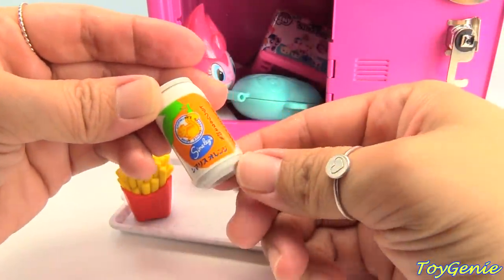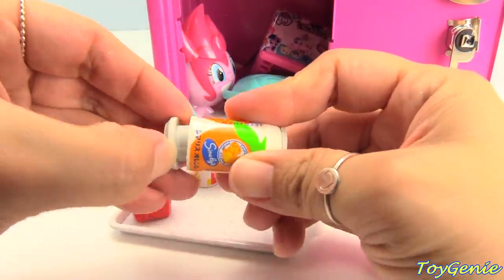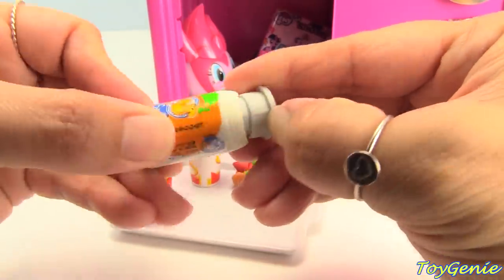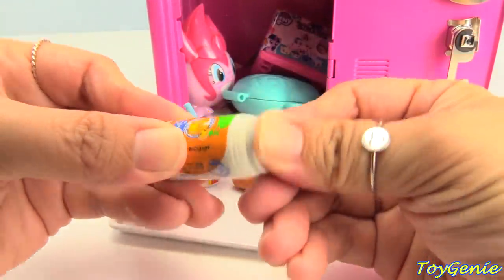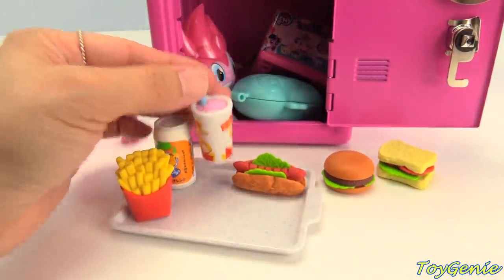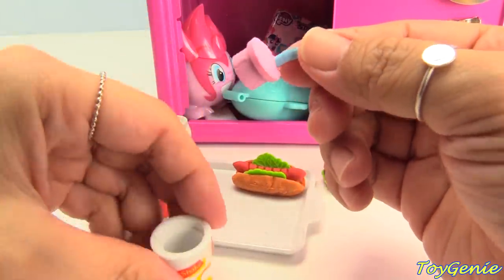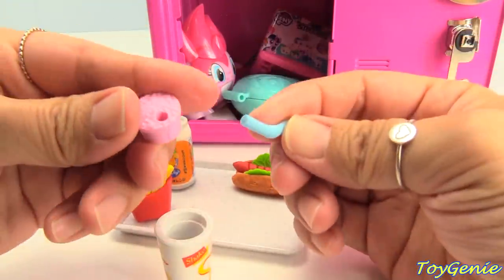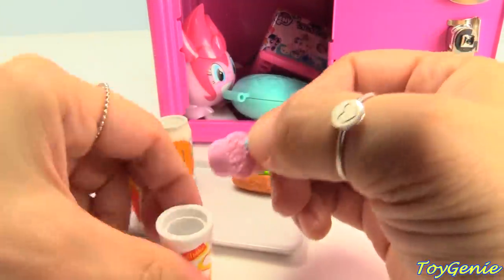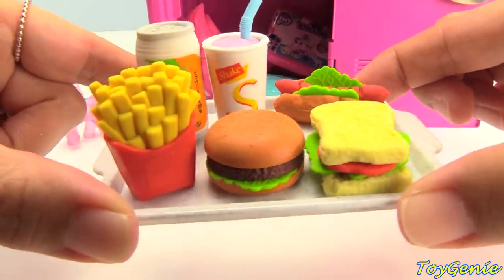Here's some — I think orange juice. This comes apart too. Here's the bottom and here is the top. And here's a shake. It's a strawberry shake — even the straw comes out. How awesomely fun! And this is how it looks on a tray.